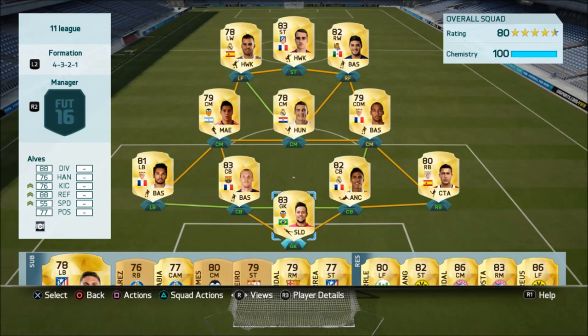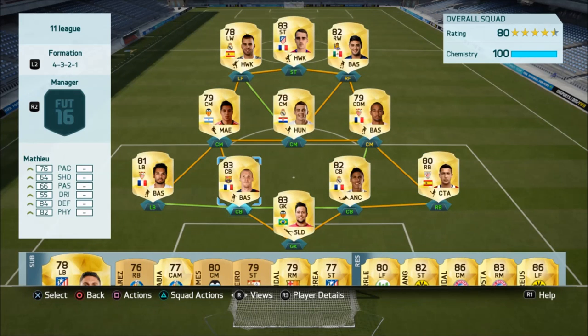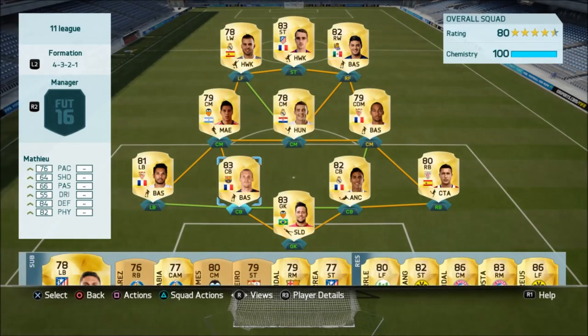In midfield I like to build with one completely defensive midfielder, one that starts attacks, and one box-to-box. The box-to-box is Parejo — amazing stats, very cheap. He can attack, he can defend, he can do anything, and he has lots of stamina, so he's important in extra time games.